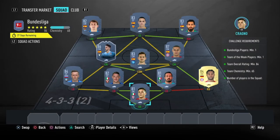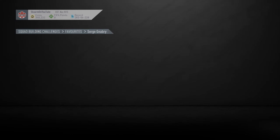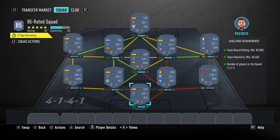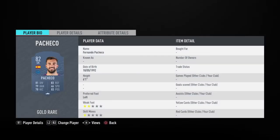And that is the Bundesliga section completed. Now let's move on to the 85 rated squad — this section will cost you guys 75,000 coins to complete and as you can see there's no loyalty required for this SBC, and these are the players I did use.